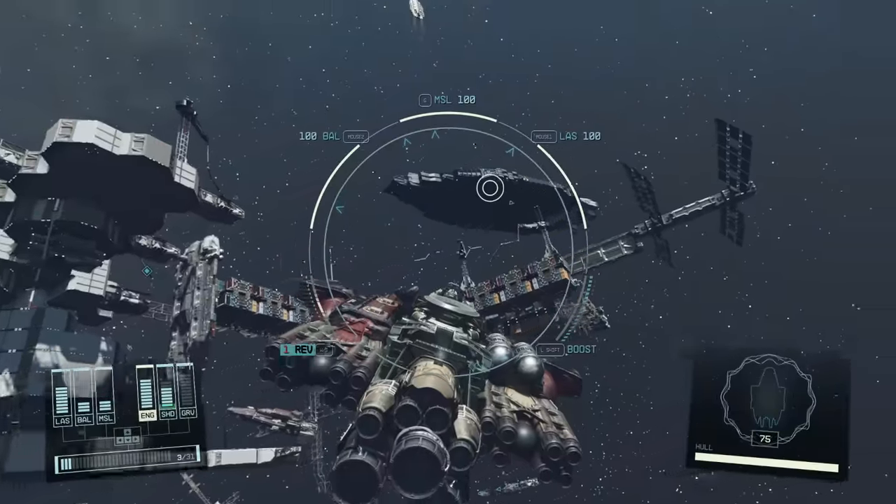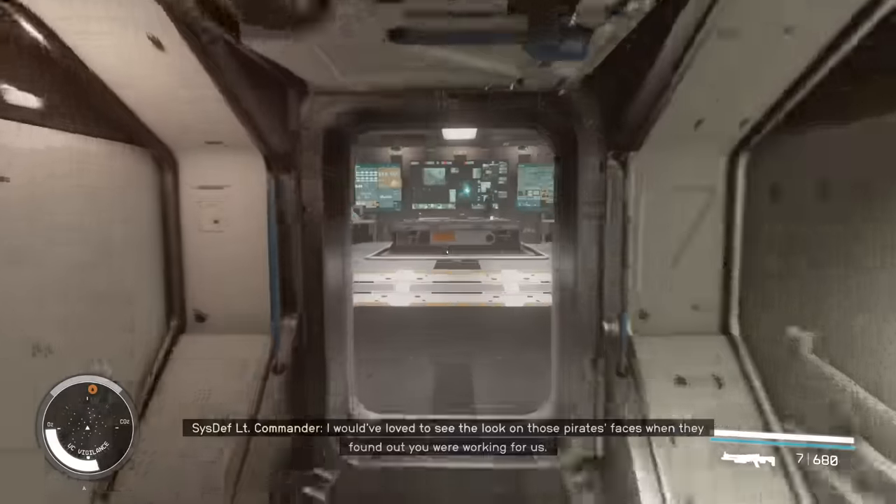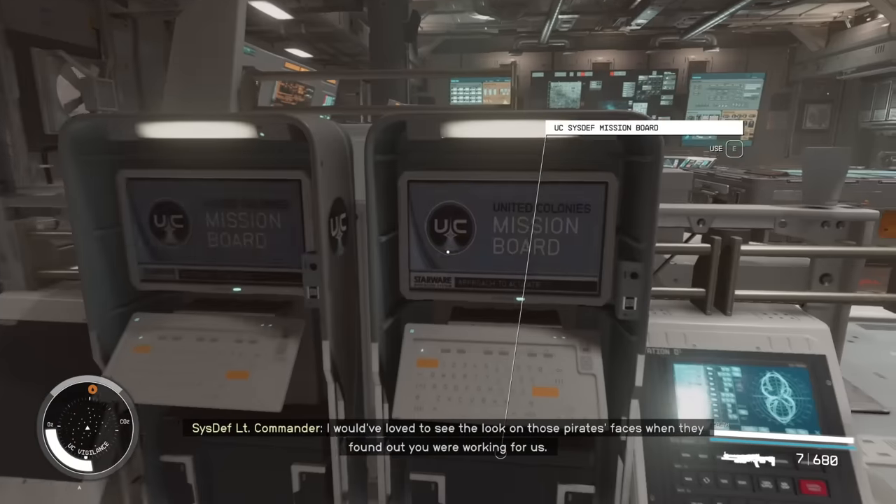There are also mission boards in the cities, like the one in New Atlantis just outside the Viewport Bar in the spaceport. And the UC Vigilance flagship also has a mission board just inside the command center on the left, where you can pick up bounties.